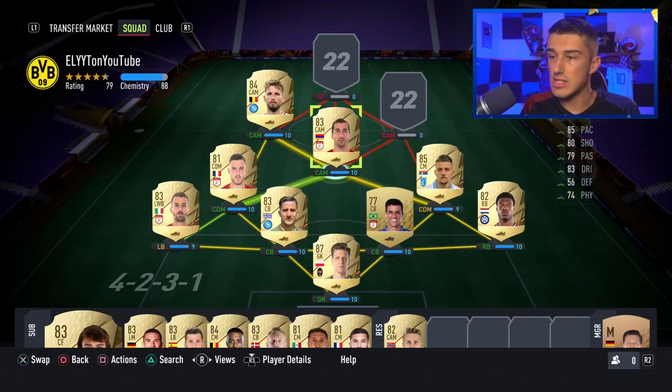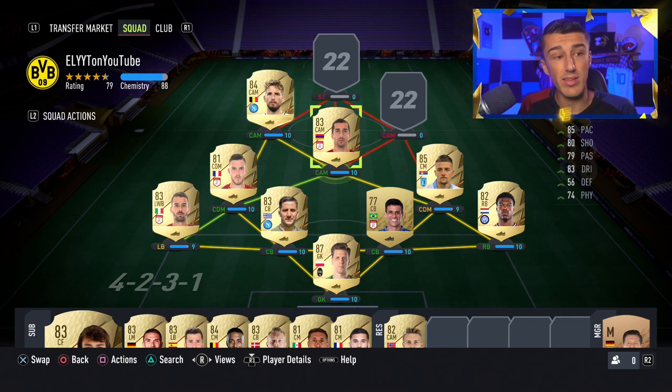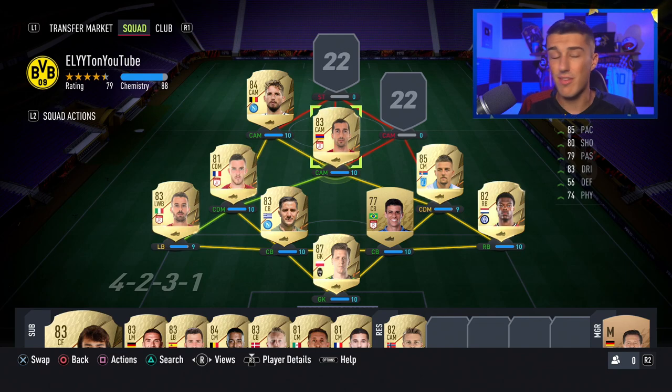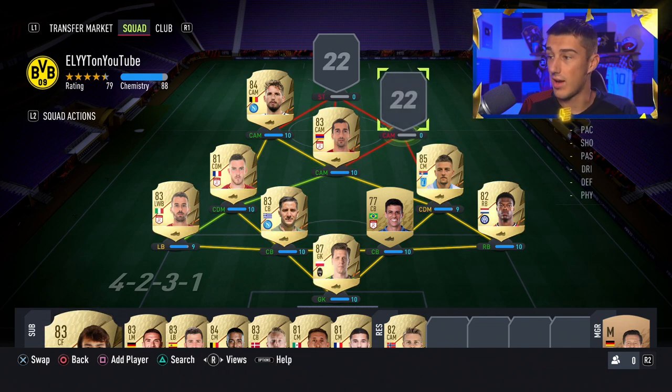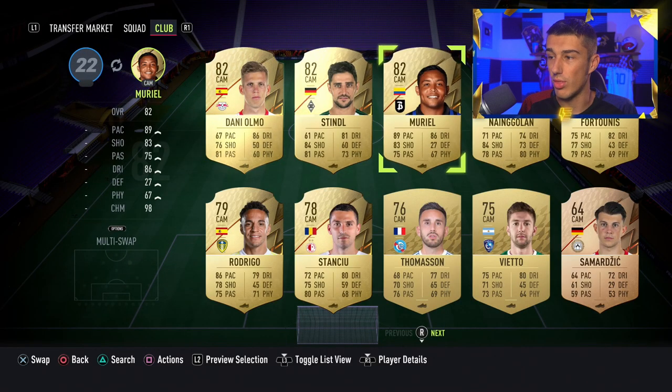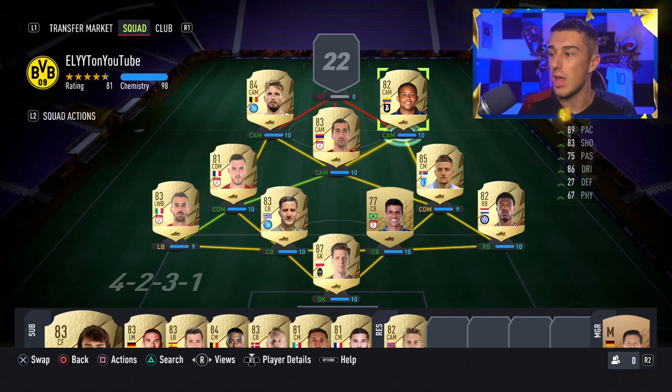At center attacking mid in the middle we're going with Mkhitaryan — decent pace for a CAM at 85, 80 shooting, 79 passing, 83 dribbling, and much more physicality than Mertens. Crucially, he has a five-star weak foot, which is huge on Mkhitaryan.